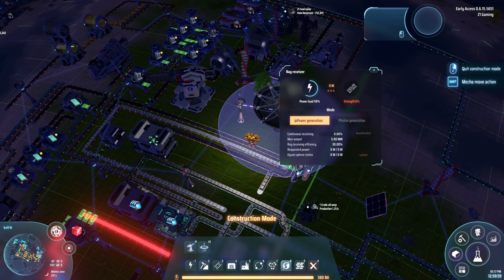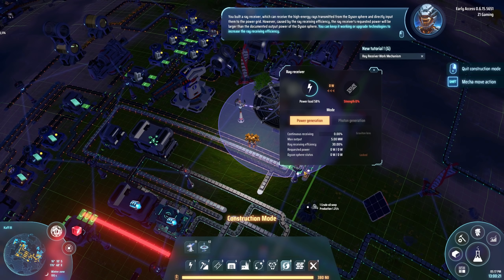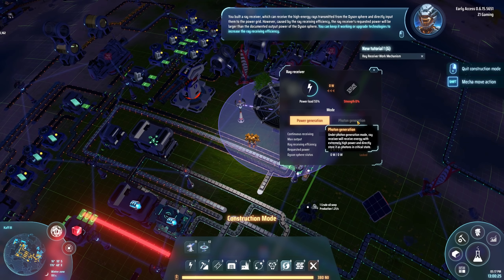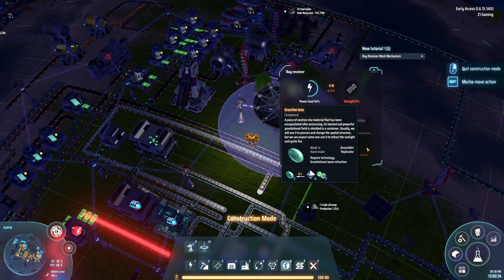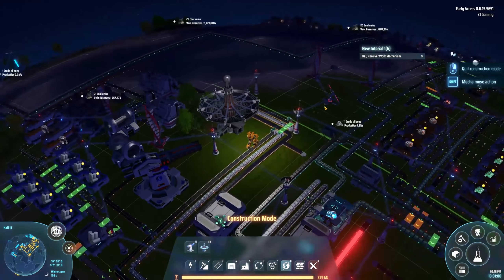The ray receiver receives high energy rays transmitted from the Dyson Sphere and inputs them directly to the power grid. The ray receiving efficiency means the requested power will be larger than the documented output. You can upgrade technologies to increase efficiency. In photon generation mode, the ray receiver receives energy with extremely high power and stores it as photons in critical state. There's also something about a gravitational lens — a piece of neutron star material with a shielded gravitational field — wild stuff. And look, it rotated, that's super cool.